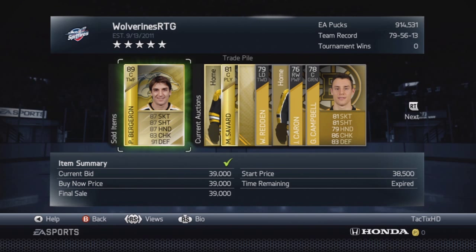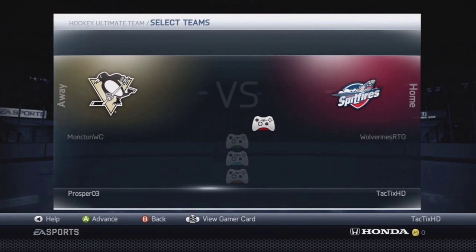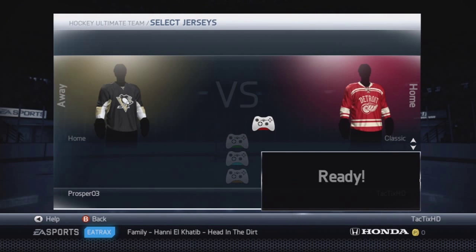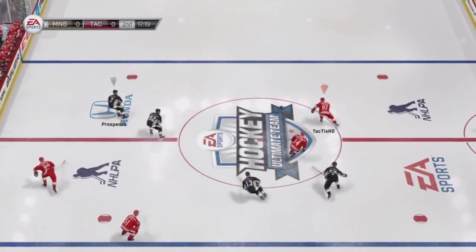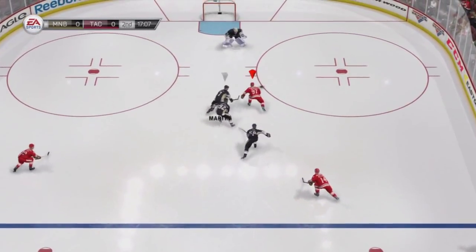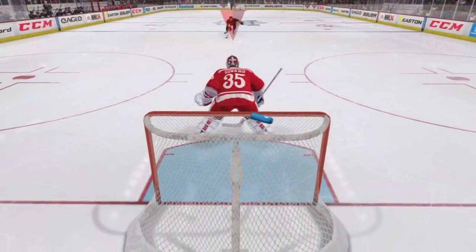After that, you guys can see I sold Patrice Bergeron for just under 40k. So we're now a little over 900k, making that 1 million push. Some people are going to say I got those players so the 1 million pucks won't count. But so far I haven't sold any of those really expensive guys — it's been all the Boston player collections and my own players.